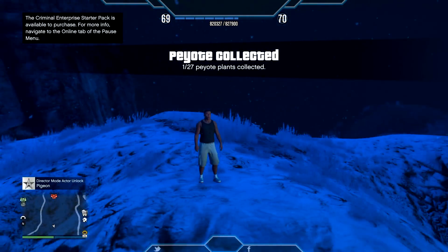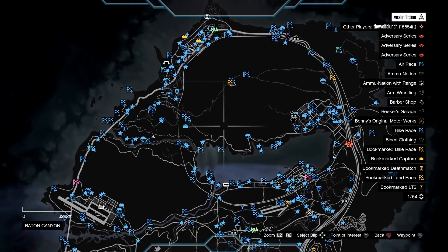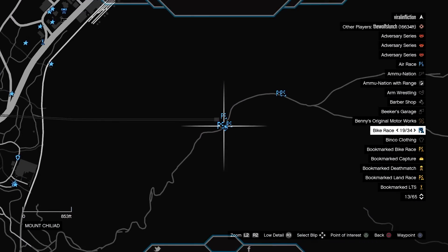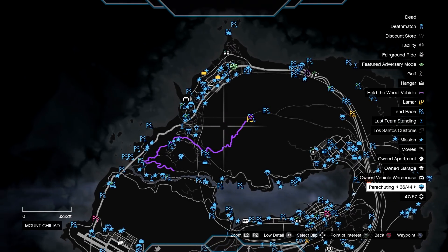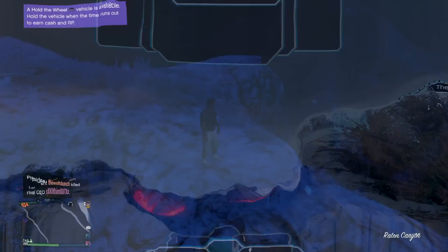We're loaded back onto GTA Online with an offline character. All you want to do now is find another peyote plant. Once you've found another peyote plant, you're going to eat it. I'm showing you a new location for the peyote plant — we're heading there now.